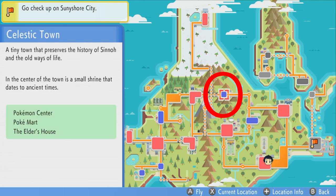Your next one is just to the right of Eterna City. This one is Celestic Town, and this is your next location that you can access the Underground from.